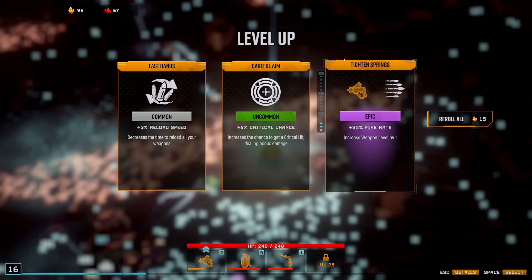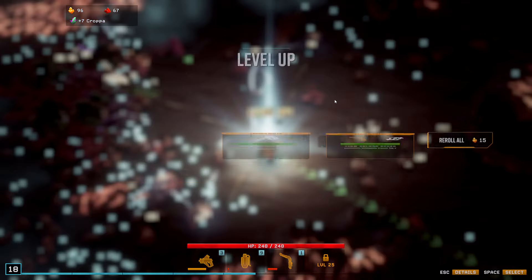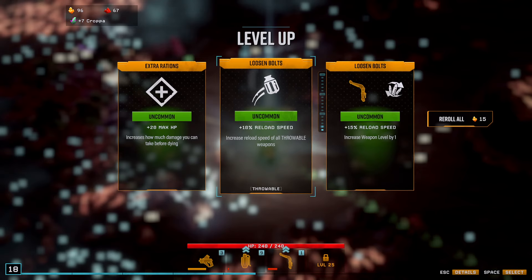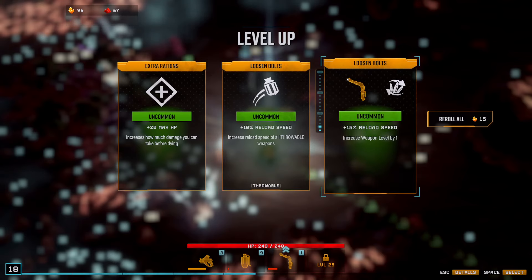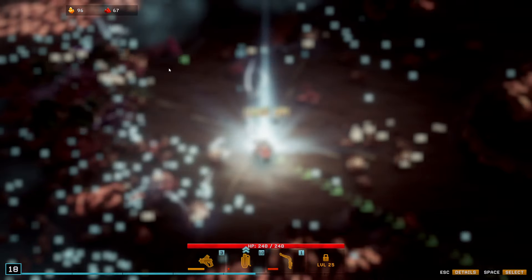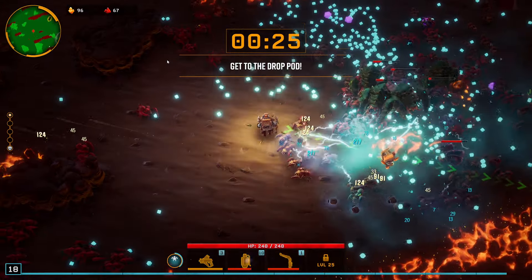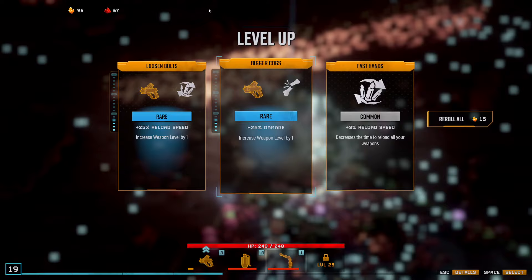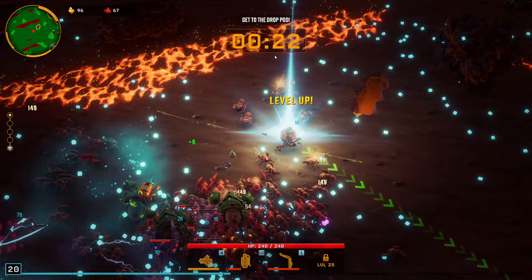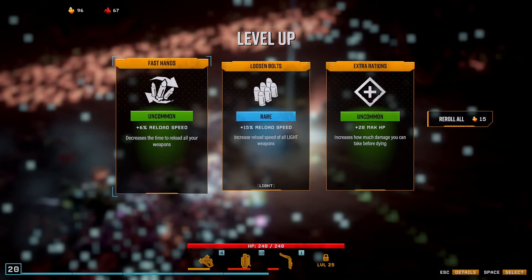Crit or fire rate? That's a lot higher and I would like the cryo conversion on it. Reload speed for throwable — I do want both of these but I think I'm going to take the cryo upgrade here. Big reload, not bad. That's pretty close so I can do another sweep around here. Damage or reload — probably the damage. Reload onto light is not useful so I'm just going to take that.